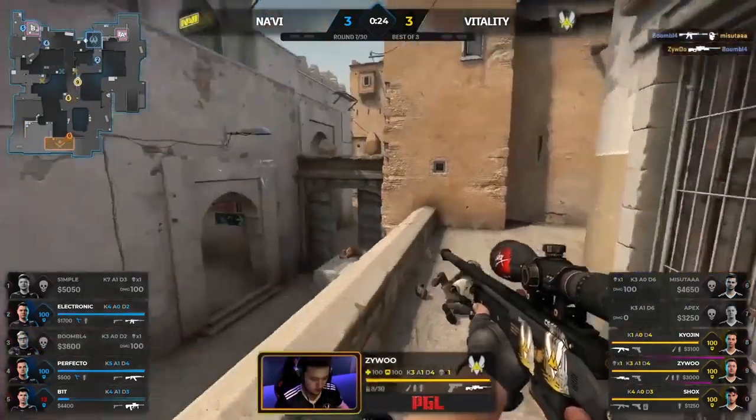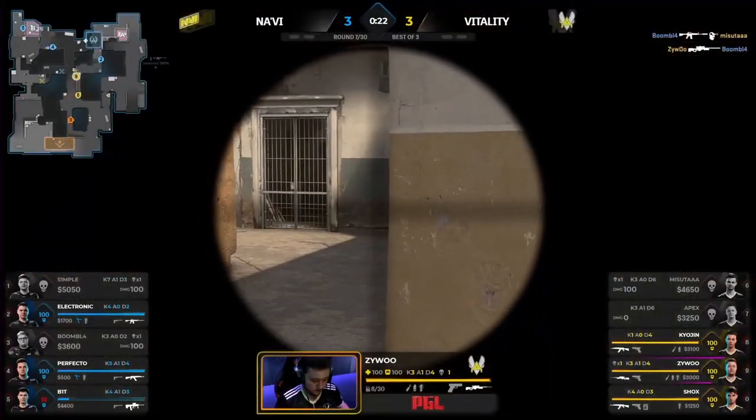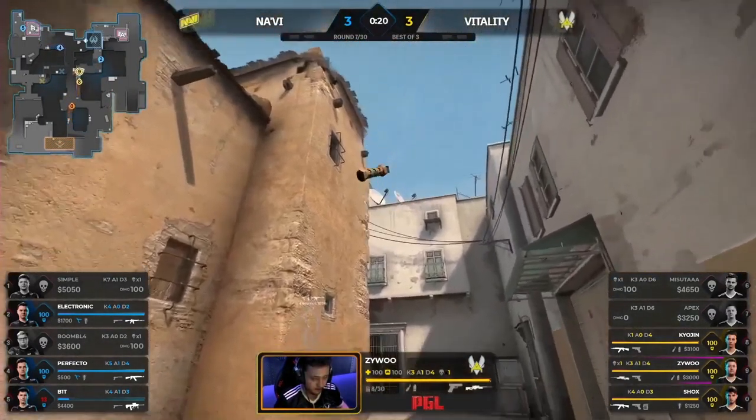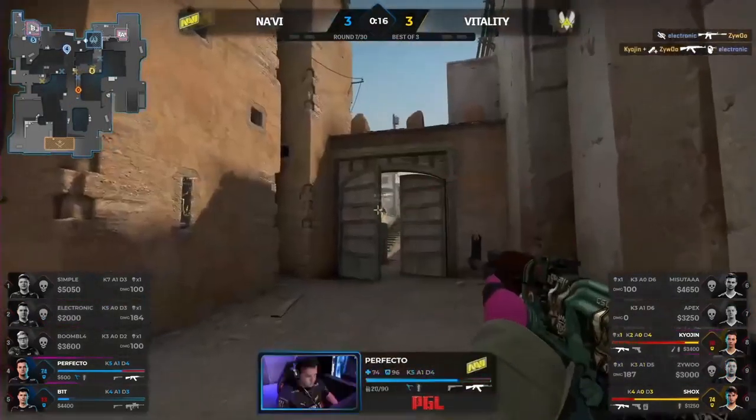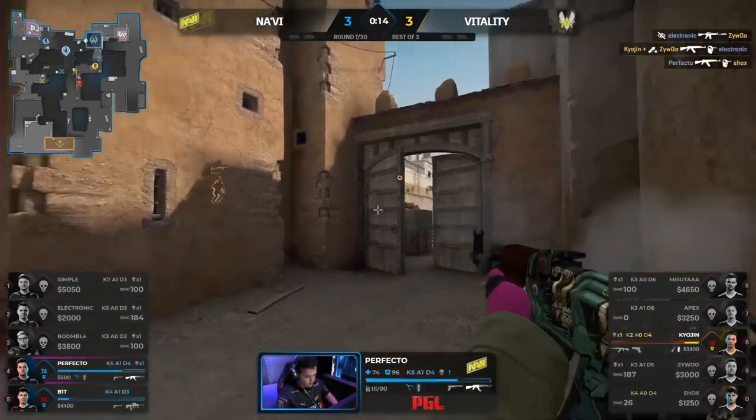Does one for one. Zywu. More pressure on his shoulders. Electronic's got to hold the whole A-site on his own. They're all coming. 20 seconds. Electronic doesn't need vision. One and a half. Kyojin low. Bomb on its way, and it's loose.